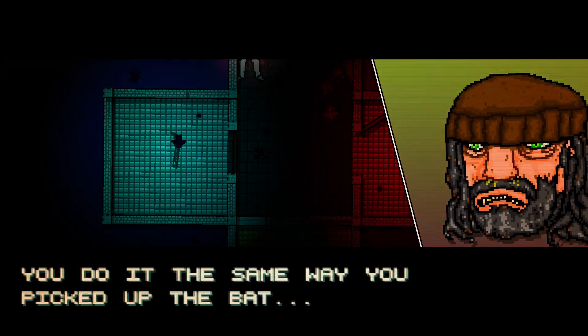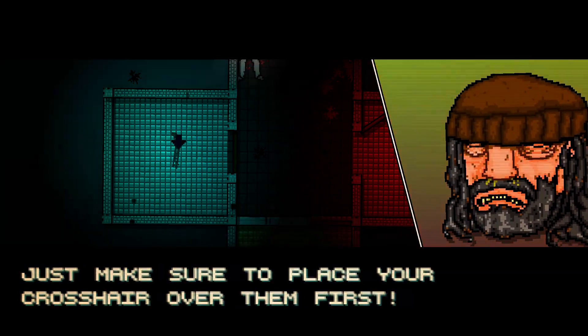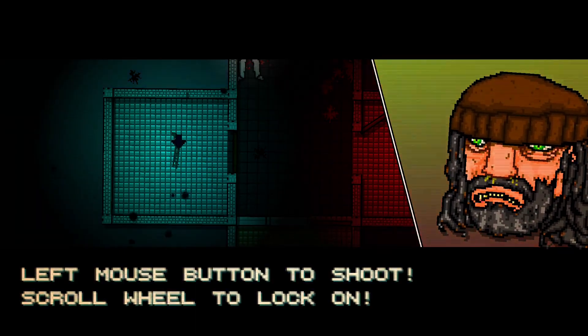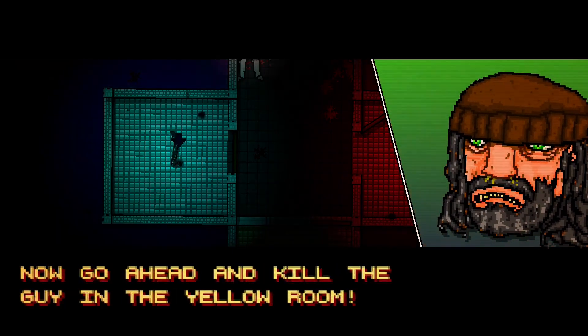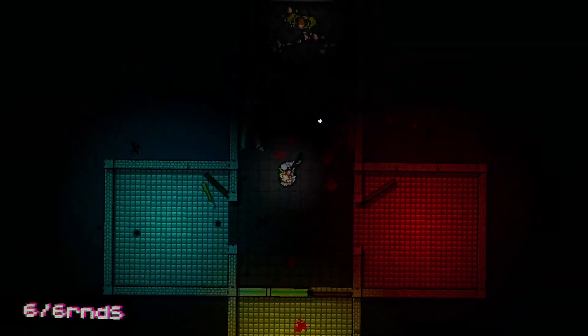Let's get to the gun. You go and get the shotgun. You can press the scroll wheel to lock onto enemies — just make sure to place your crosshairs over them first. Right mouse button to grab, shift to look, left mouse button to shoot, scroll wheel to lock on. Now go ahead and kill the guy in the yellow room. We're gonna grab that — one weapon at a time — we have six out of six rounds.